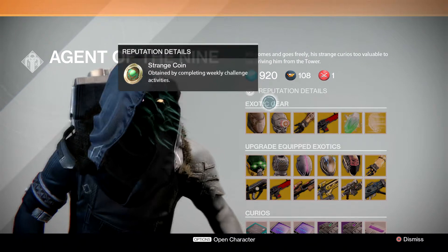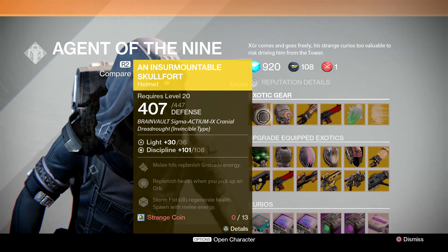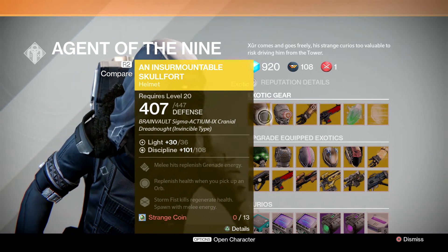Right off the hop here, you can see for Titan he's going to have the Insurmountable Skullfort, and the perks for that are going to be: melee hits replenish grenade energy, replenish health when you pick up an orb, Stormfist kills regenerate health, and spawn with melee energy.